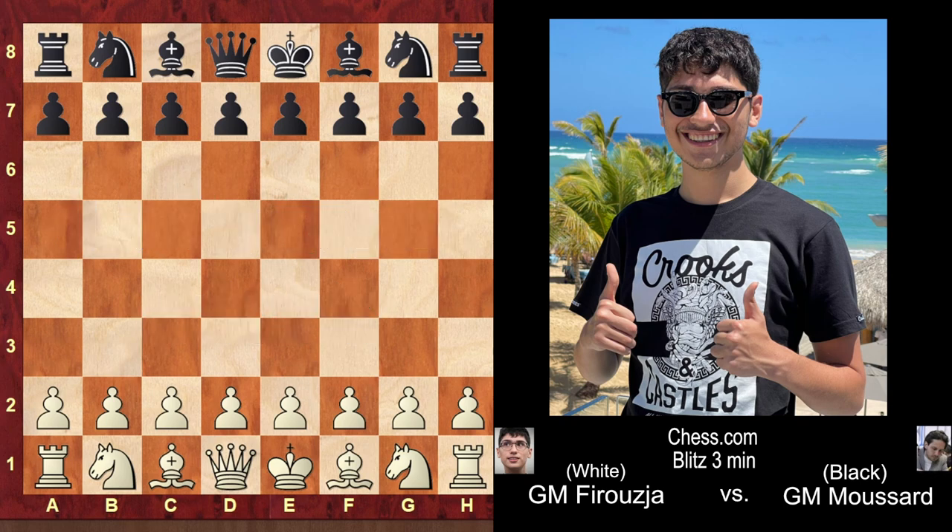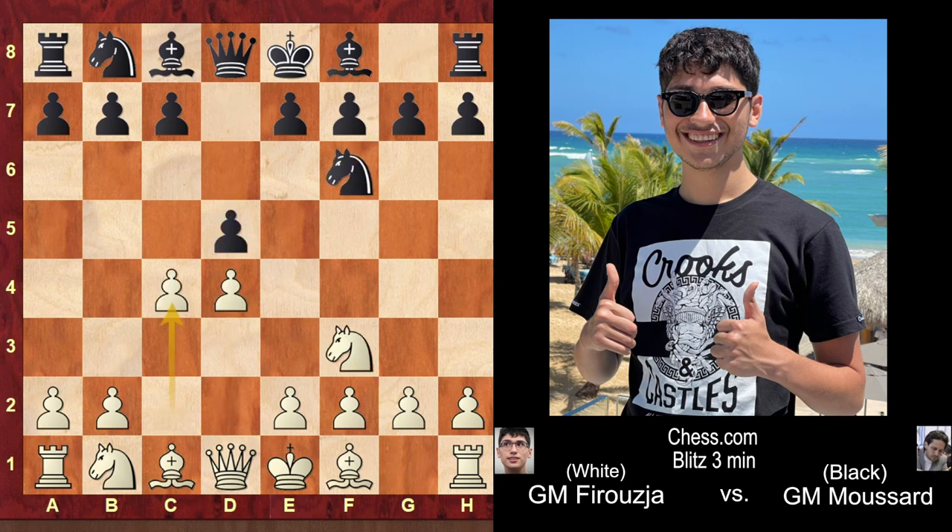Faruja had white, Grandmaster Mussard has black. d4, d5, knight f3, knight f6, c4, and the Grandmaster plays c6, trying to create a strong point on the d5 square — the Slav defense. Knight to c3. The main line Slav is to take that pawn, but in this game Grandmaster Mussard played e6, the semi-Slav system.